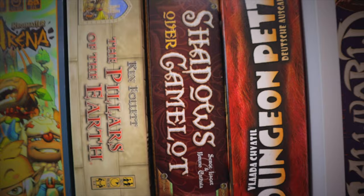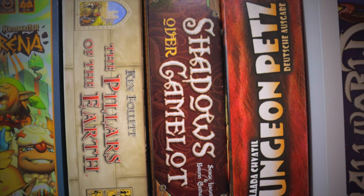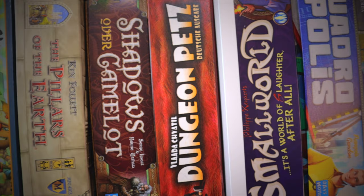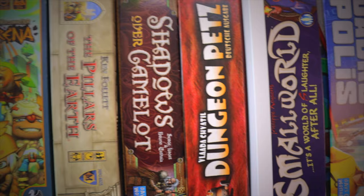It's Bruno Cathala's Shadows Over Camelot — a hidden traitor game and one of our favourite hidden traitor games. We got rid of Battlestar Galactica because we love this one so much. Dungeon Pets — I like it but nobody else in our gaming group likes it because it's a bit too complex and fiddly. It went down like a lead balloon last time we played, so we're probably going to wrap it up.